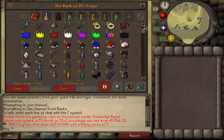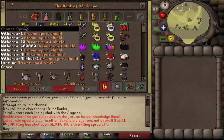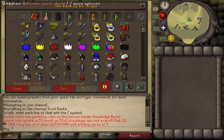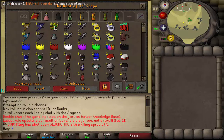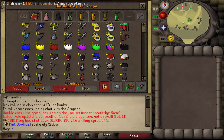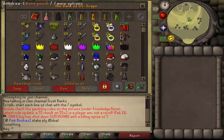Moving on to the richest part of my bank: 48 arcanes, 35 ellies, a p hat set - basically all the rares. 101 AGS's, 20 - nearly 20k mithril seeds, that's like 10 mil alone. 220 mil cash, which I just recently won gambling.